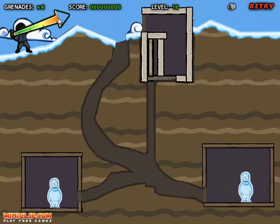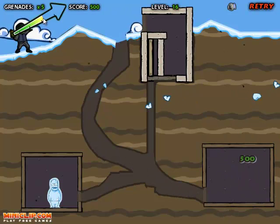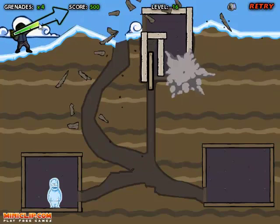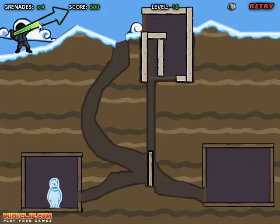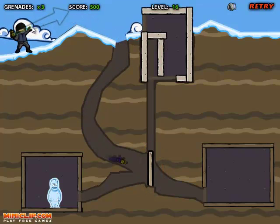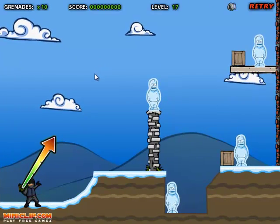And that was a fail. This one's quite hard because if the grenade rolls too slowly it's going to blow off at a certain spot. So now that wooden plank is going to help me get the other guy. There we go — I like that level. Level 17.